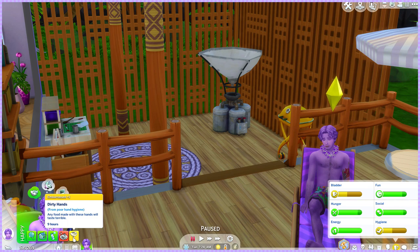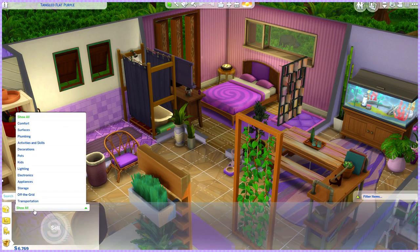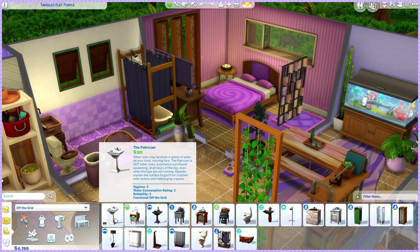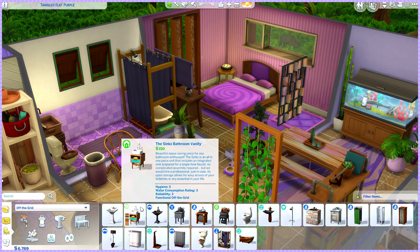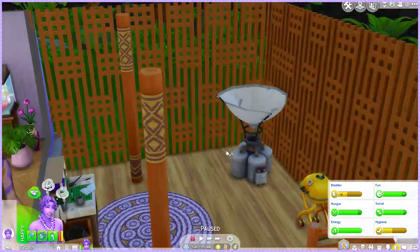Lupin needs a shower, needs to wash his hands, and has no water. I went into build mode and there's a whole section for off-grid items — I thought those items would work on off-grid lots, but no! When you click on the water thing, it says you can break the water valves. I did that, but all he does is break it. I wasted time repairing it for nothing and still don't know how to get water.